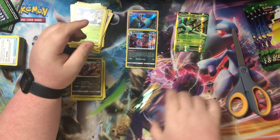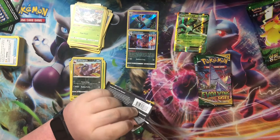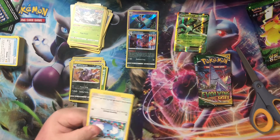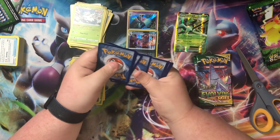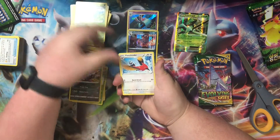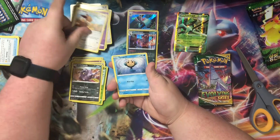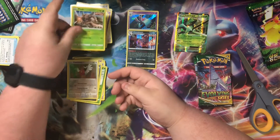Okay now let's get into some Evolving Skies — come on, give me some good stuff like last time! Give me a rainbow — who would have thought I'd be getting that out of Evolving Skies. Eevee, thankful. Fletchling, Pinsir on the back.